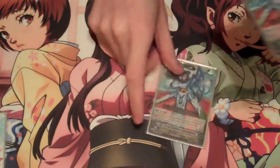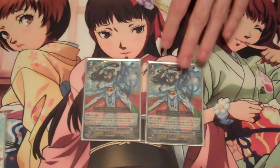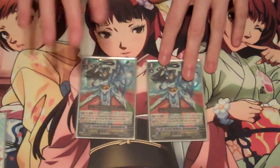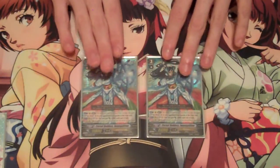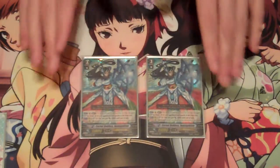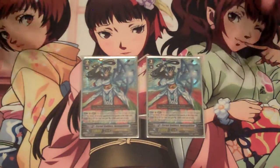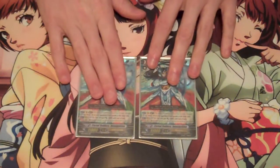I run two Eternal Goddess Iwanagihime. She's sort of like a mini-Vermillion effect — I have her in here as a finisher unit. Once I get my brake ride and ride chain set up, I drop her and use her limit break, which is soul-blast six to retire my opponent's front row rear guards. That way I can take out interceptors, prevent their attacks — it's all around very nice for a late-game swing.